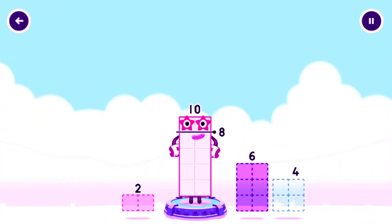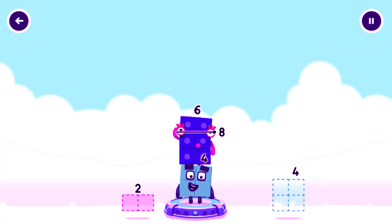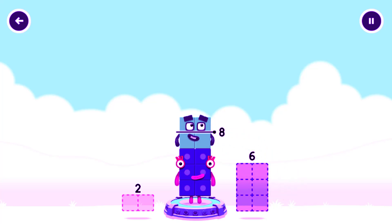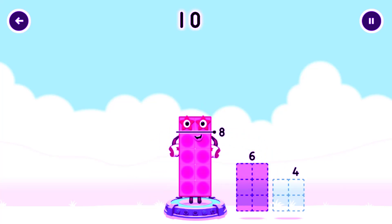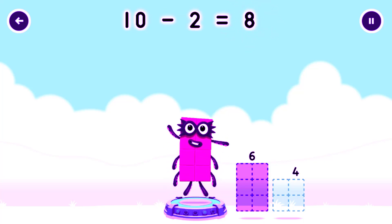Take number blocks away from ten to leave eight. One. Two. Four. Hmm, that doesn't seem right. Keep trying. Try again. Two. Ten minus two equals eight.